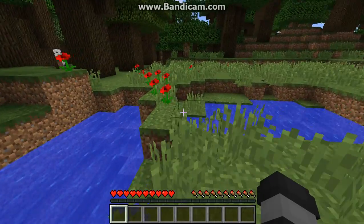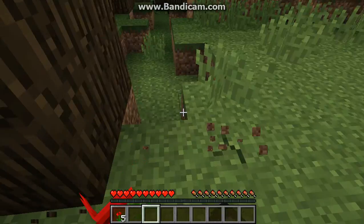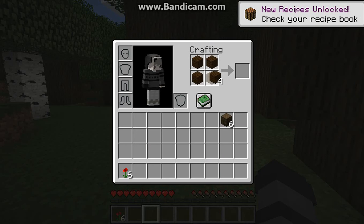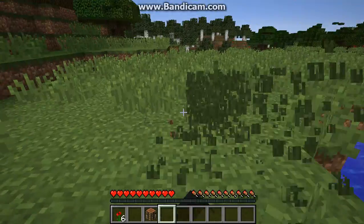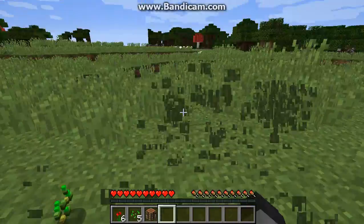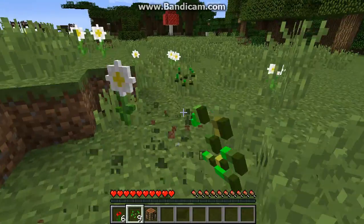We need to collect all the flowers because we'll need them for dye, and also need shears for sheep. I'm going to cut down some trees. I also need to collect all these seeds because I'm going to need a lot of wheat to breed the llamas. I'll need to find an extreme hills biome - I believe that's where you find llamas, but don't quote me on that. I haven't done my research before this video, although I really should have.